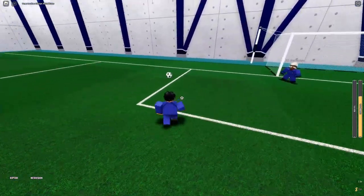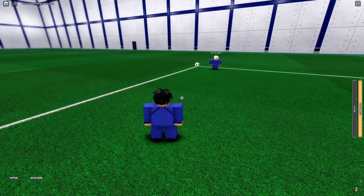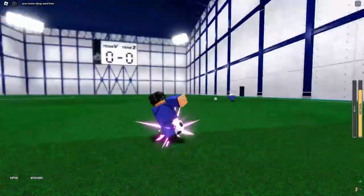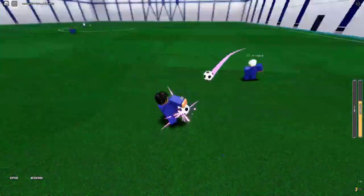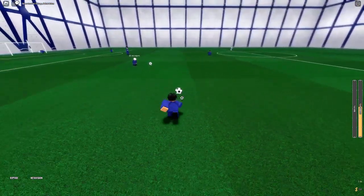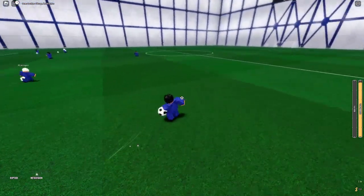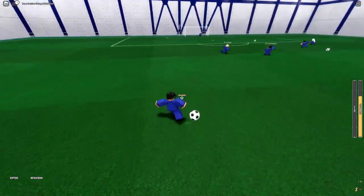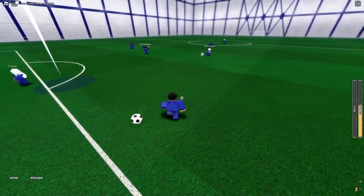It gives you an advantage because of the boost. With directional dribbling you can kick it behind and spam so the ball follows you — look up and spam like that. It's not my type of dribbling because I'm not really a mechanical player. I'm more of an old-school player — I've been playing since Domination was out. But yeah, that's the mechanical dribbling shown by Aki.